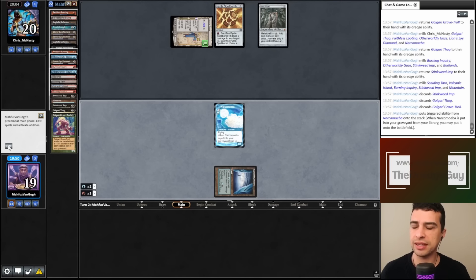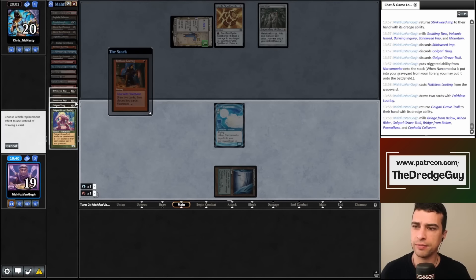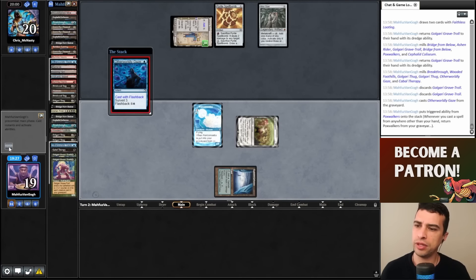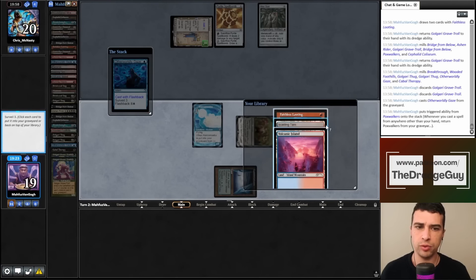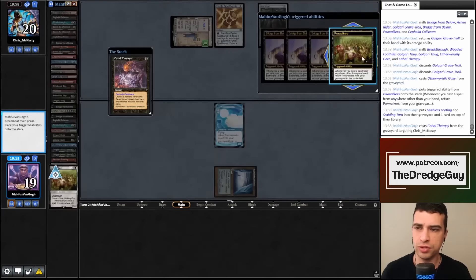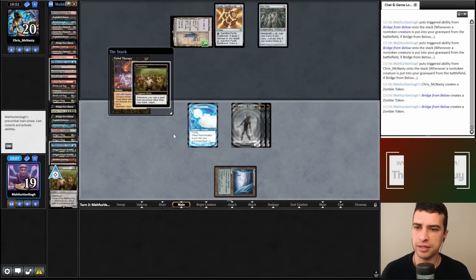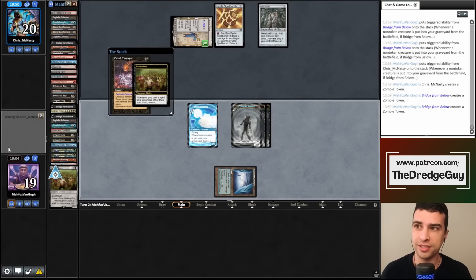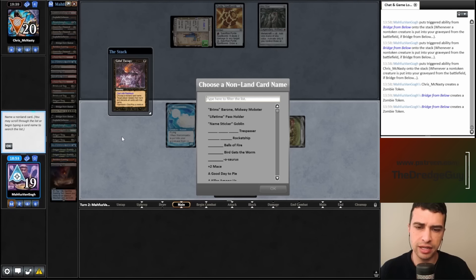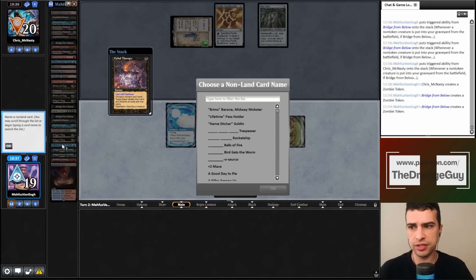Let's cast Faithless Looting leaving one blue and one red mana to cast Otherworldly Gaze after — Fatestitcher enters. We don't have lethal with just lands on top and no haste. But next turn we do have haste. Let's cast Cabal Therapy targeting my opponent, sacrificing Fatestitcher. I now realize we don't have Dread Return, so we'll need next turn to win. Mulligan to four — impressive. My opponent kept six. I'll name Force of Will — they don't have it. What about the One Ring?